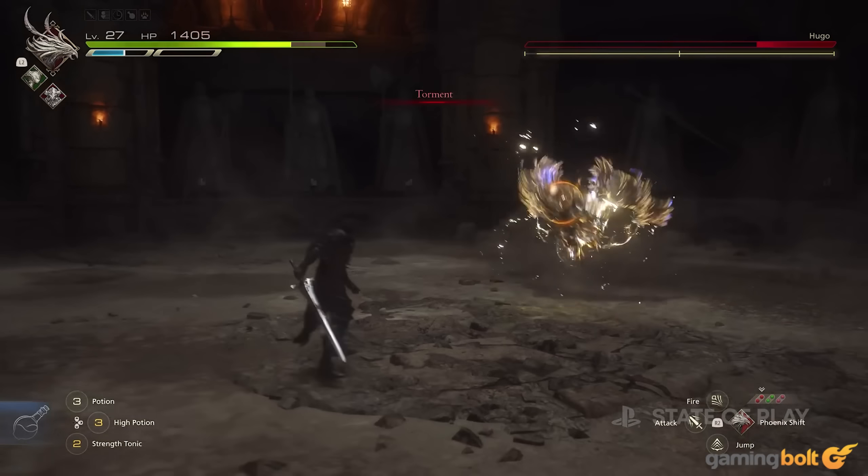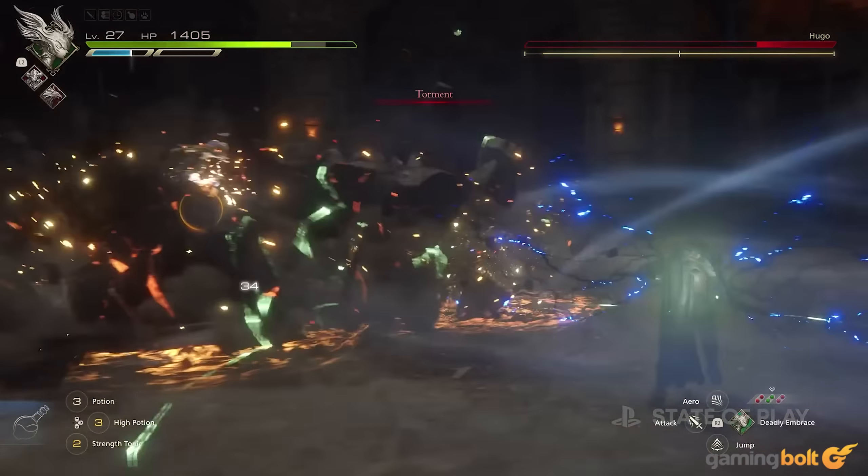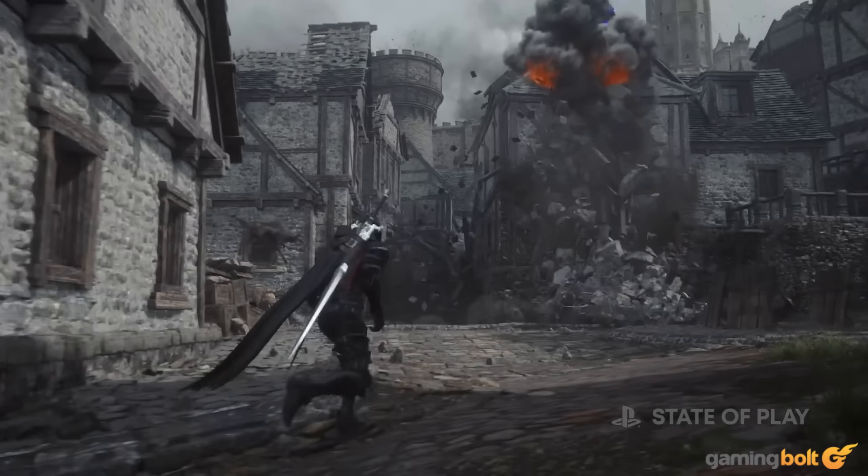It'll take the form of a world map, where players will be able to select between a number of locations to travel to, with new locations being added as you progress further in the story. The world map will be accessible at all times, which means jumping from location to location should be pretty quick.